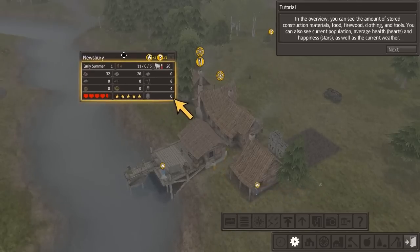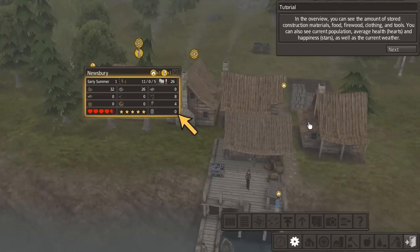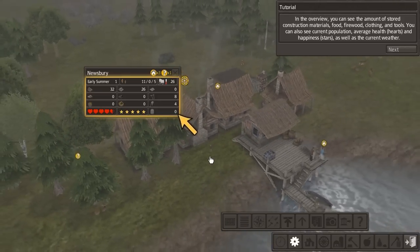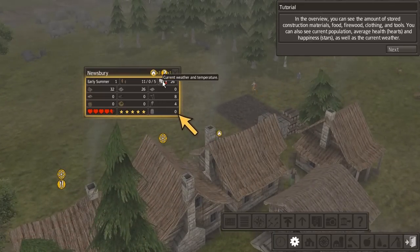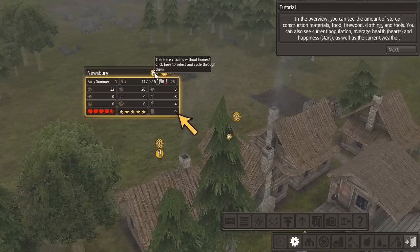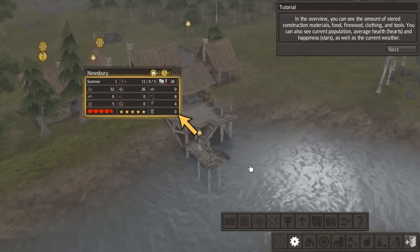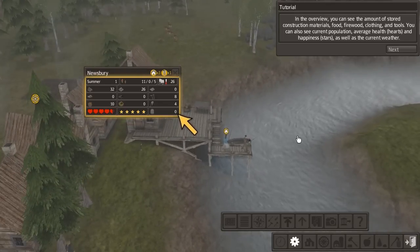As the town grows it's useful to see an overview. In the overview tool for Newsbury we have: amount of stored construction materials, food, fiber, clothing and tools; current population; average health shown by the heart; and happiness shown by stars; as well as the current weather. We're in early summer, year one — eleven adults and five children. Raining and pretty cold. One without a job, three without homes. The dock is finished — they're both fishing. Excellent!